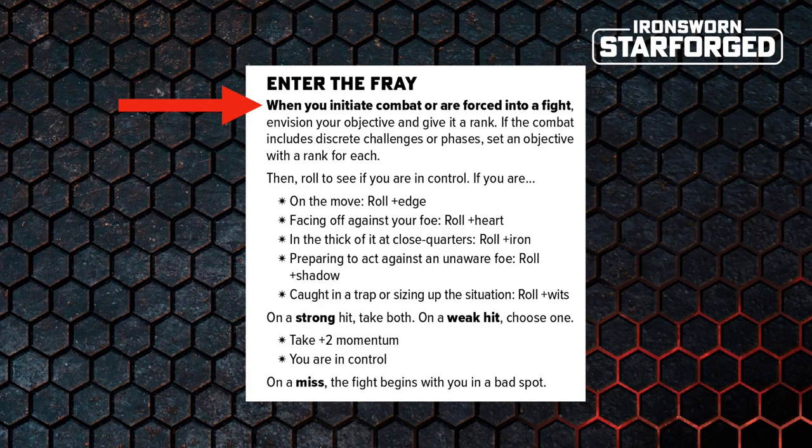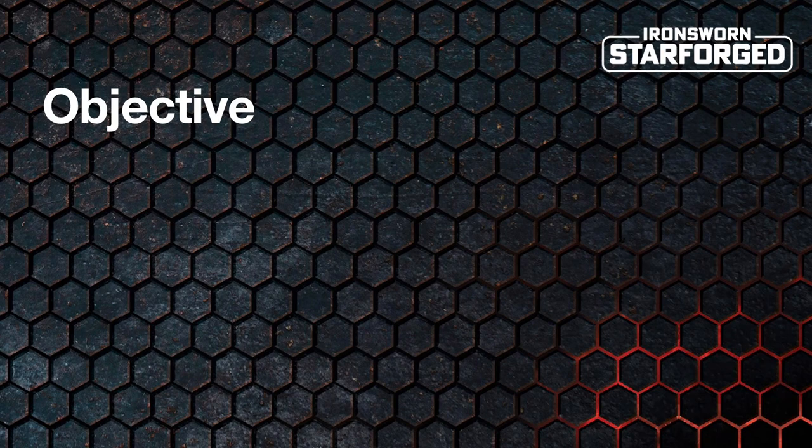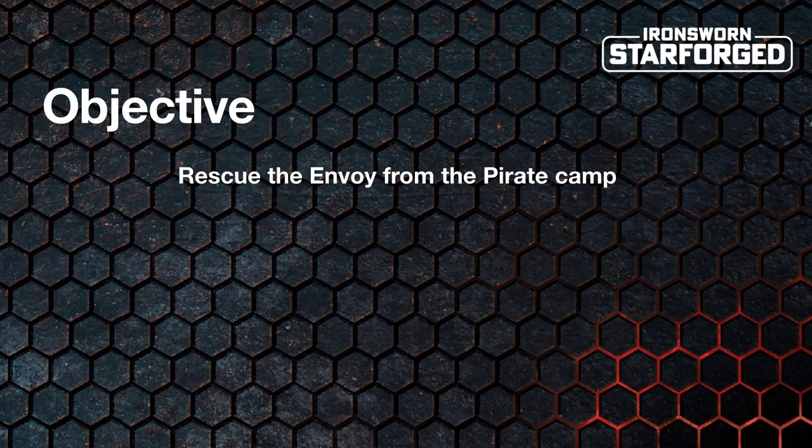The move goes on to say: envision your objective and give it a rank. If the combat includes discrete challenges or phases, set an objective with a rank for each. So combat in Starforged is focused on objectives — encounters aren't just about fighting enemies until they're dead. The conflict is just part of a bigger scene in which you have a specific objective, such as 'fight your way out of the bar,' 'shut down the shield generator,' or 'rescue the envoy from the pirate camp.'